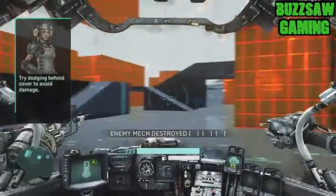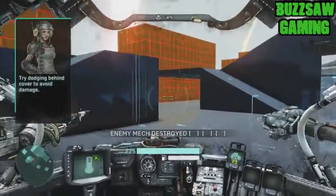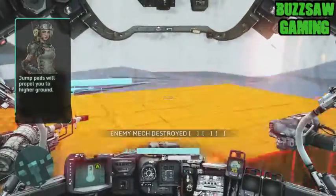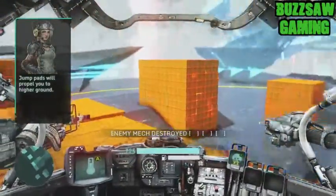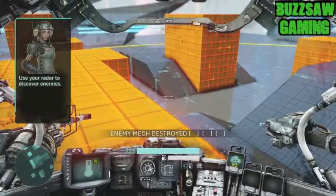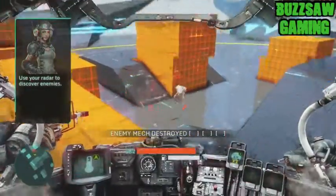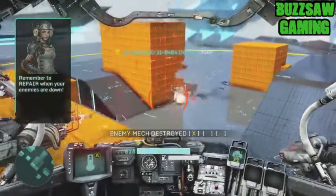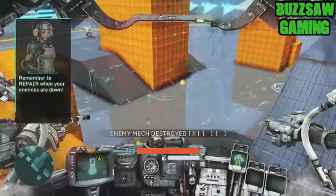Try dodging behind cover to avoid damage. Jump pads will propel you to higher ground. Use your radar to discover enemies. Remember to repair when your enemies are down. Don't forget to dodge.